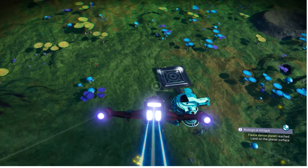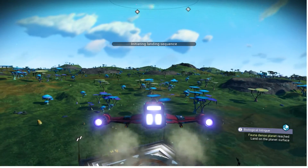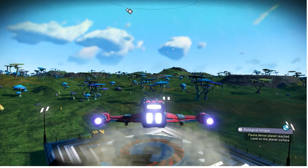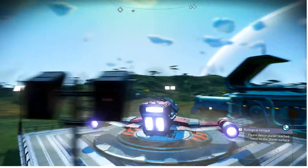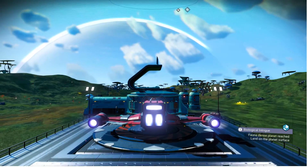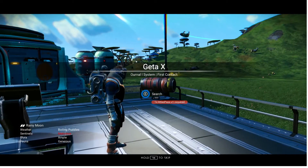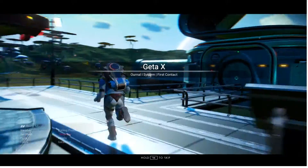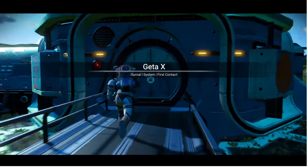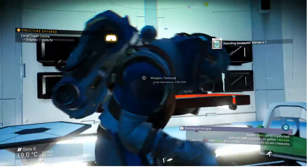I guess we can just land here. This is not a bad looking moon. What will be this moon's problem? It's got mushroom trees instead of nice trees, but I like the colors. Ah, malicious sentinels - that's the problem. I knew there'd be a problem, there's always a problem. I would have landed here if there wasn't one. I've been in this system before.